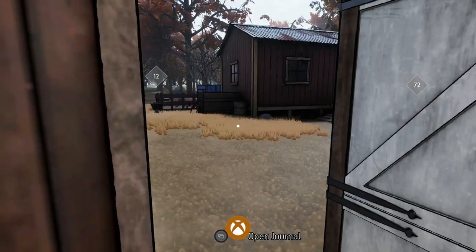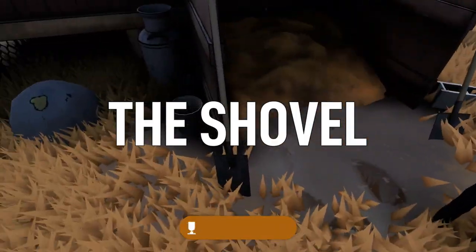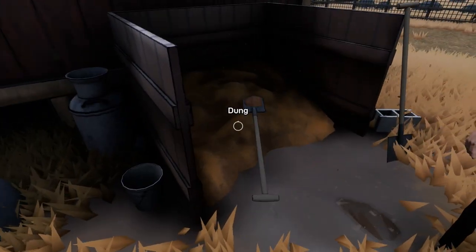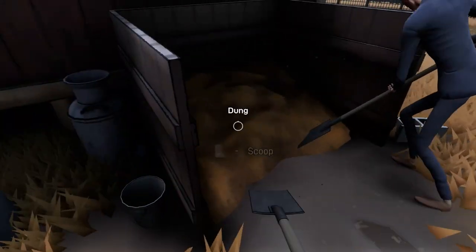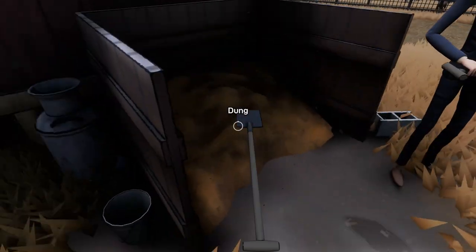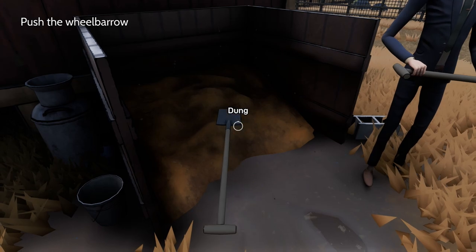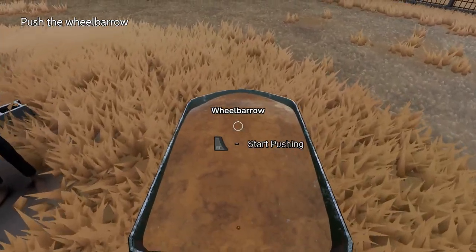Now we can exit through the door and head straight across to get the Hard Worker achievement for shoveling the most dung. Pick up one of these shovels here on the left side, and we're gonna shovel a total of six dung into the wheelbarrow. The requirement for the achievement is six, but you can do more. Go as quick as you can, try to shovel more dung than your partner, and then once the wheelbarrow is filled up, drop the shovel using the X button, grab onto the wheelbarrow, and that'll unlock the achievement.